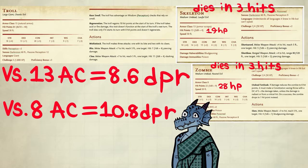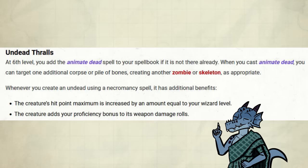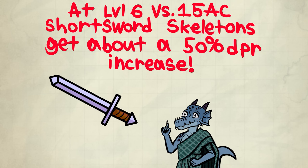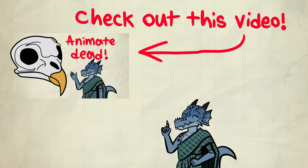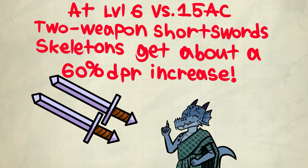This might not be the best example, but I hope it gets the point about AC and hit points across. To recap: you get a horde of minions quicker, they are sturdier, and they also become stronger. To any damage rolls they make, they add your proficiency bonus. At this level against 15 AC with short swords, this increases the DPR of skeletons by about 50%. If you give them extra short swords and make them partake in two weapon fighting — check the other video for an explanation — it increases the DPR by about 60%.